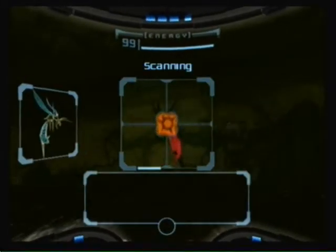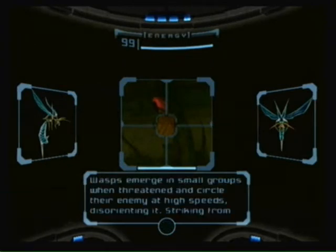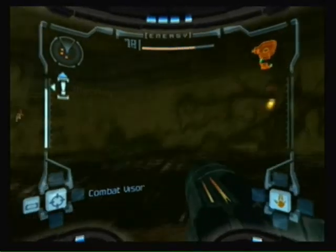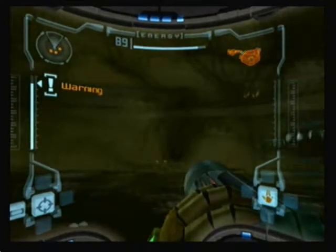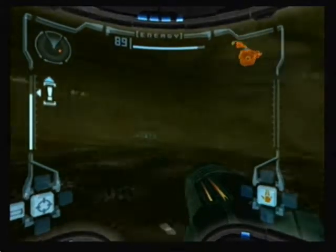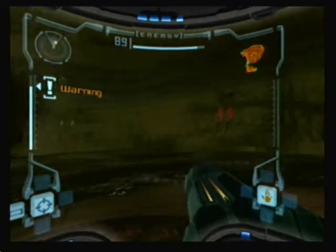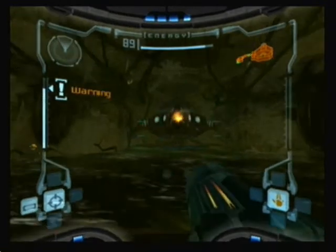He launches ram wasps. You need to be careful of these things because they will ram you off the platform and into the poisonous water. Keep an eye on your radar to see where they stop — this way it will be easier than simply following them.